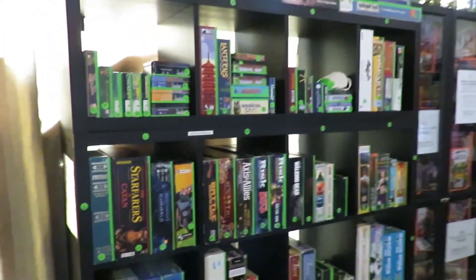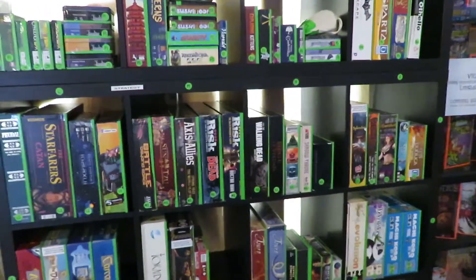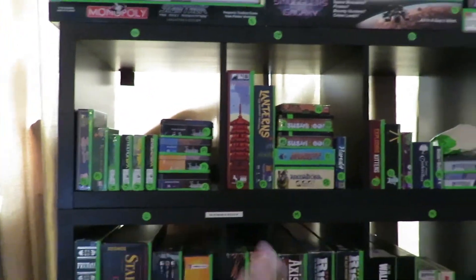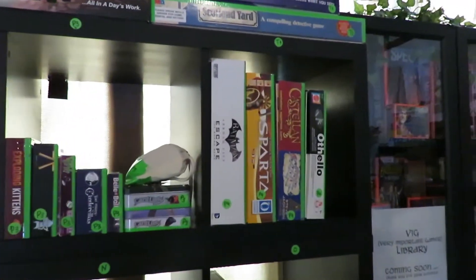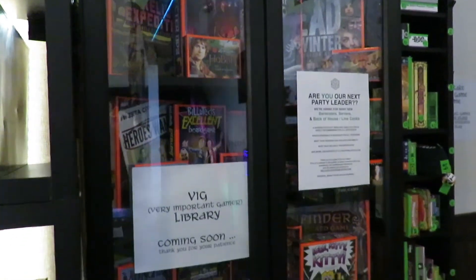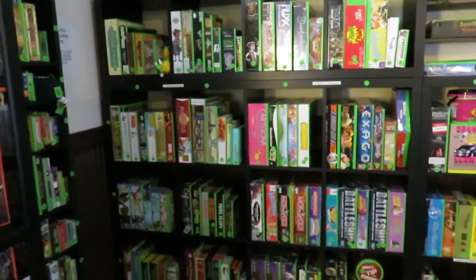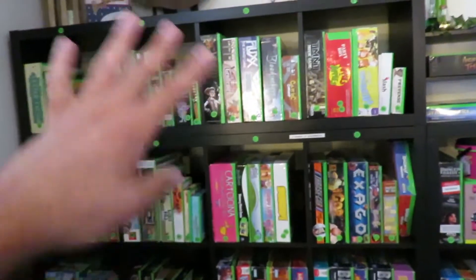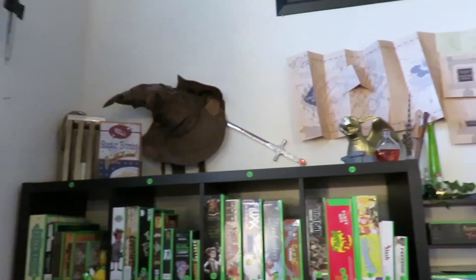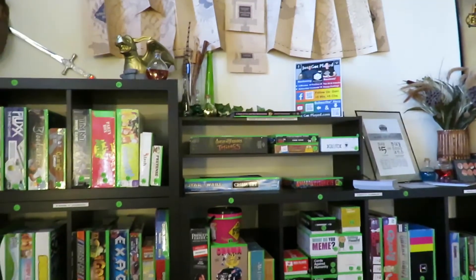And if you didn't bring your own game, holy cow — shelves upon shelves of games. You can see Risk, Walking Dead Risk, some Star Trek games, card games, Batman Arkham City Escape — I've never even heard of that one. There's a Very Important Gamer library coming soon, so you can be a VIG. You can rent any of these games out to play with your friends — Monopoly, Battleship, more family-friendly games, Teenage Mutant Ninja Turtles. There's a sorting hat up there, a Marauder's Map — so you've got your Harry Potter, your Lord of the Rings, all sorts of cool stuff.